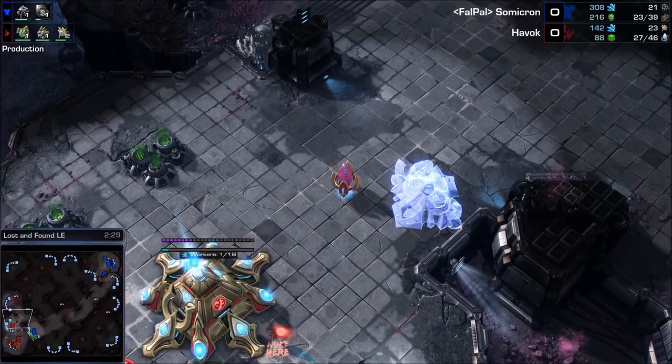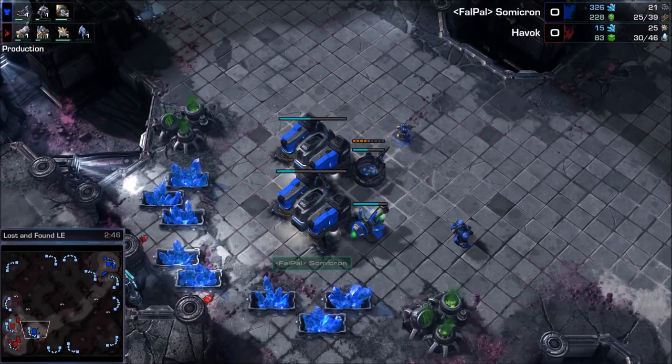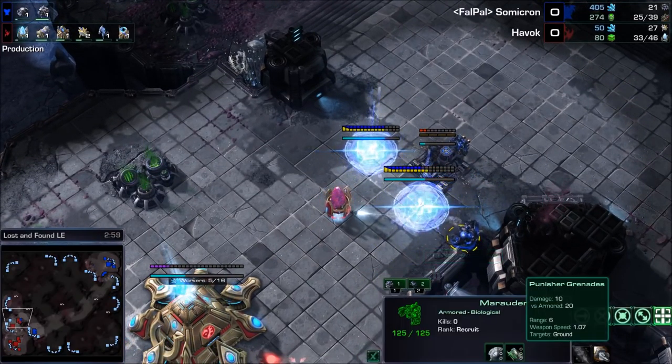No alarm bells inside the head of the Protoss — no big deal. I like these lights; there's purple smoke coming out of things — this is a pretty map. Second barracks going down here too. And here's the thing — this is where the warning bells come in. There's no barracks inside the base, there's double gas this early, which is a huge tell — a humongous tell if you're scouting a Terran player. Havoc should be freaking out right about now.